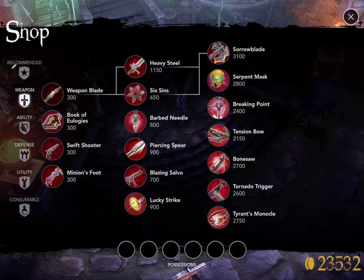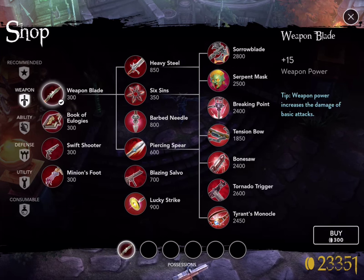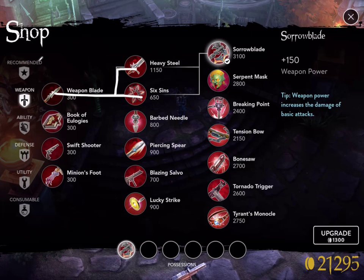When you look at an end-line item, you'll see it has two paths to get there. Both paths start at Weapon Blade — from there you can buy Six Sins and Heavy Steel, those tier 2 items. In essence, you need to get two Weapon Blades. If I buy Six Sins, you'll see it actually replaces one Weapon Blade with Six Sins, and when I save to buy Heavy Steel it replaces the other Weapon Blade. When I then buy Sorrow Blade with those two items, it combines them both into one slot.